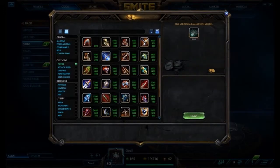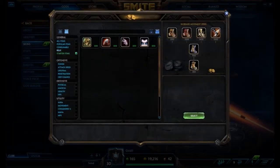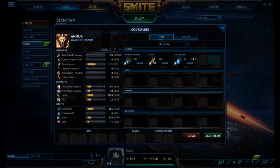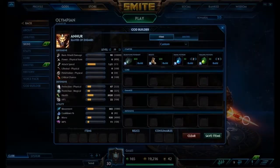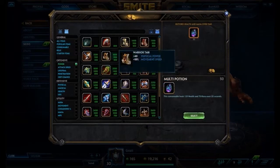And then we're going to go into the normal boots, boots tier 1. I usually go 2 mana and 2 health potions. I think that's a pretty good start, so that's going to be what you get when you first get out of the fountain. And then of course, the first real item is going to be Warrior Tabi.